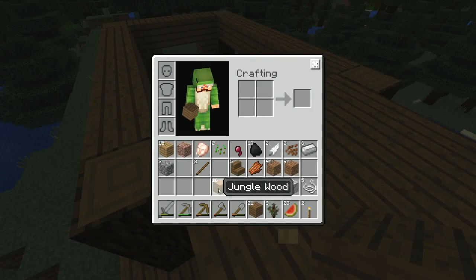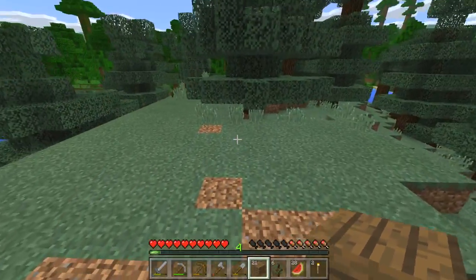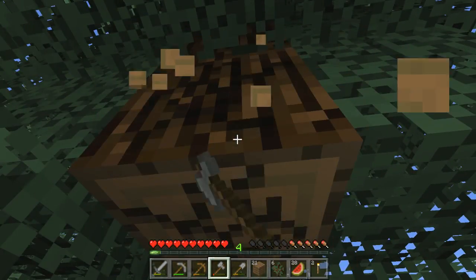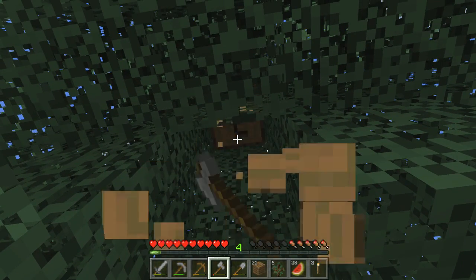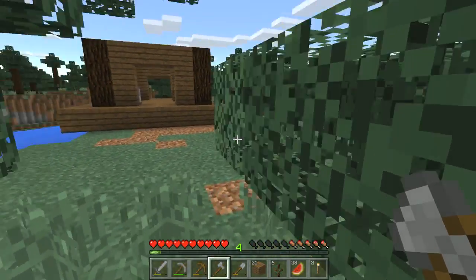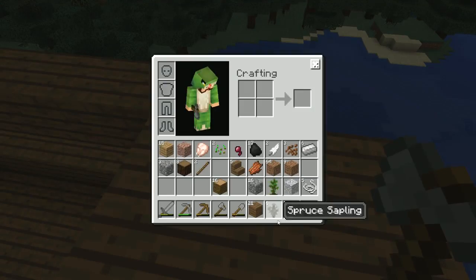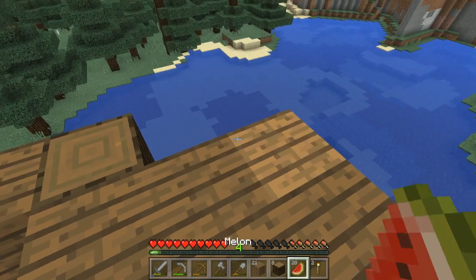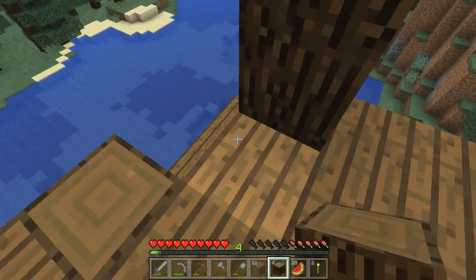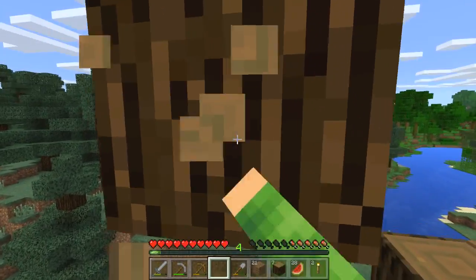We'll use some more — we've got jungle wood there. We'll get some more logs, we'll put them up there on the front, I reckon. That will work. Let's do that quickly. Grab these, get this whole tree up there. That's quite a tall tree, that one. Back up top, we'll put those on the ends here as well. Like that, I reckon. Should we go out full width? Let's go out full width. This music stopped. Oh, there goes our axe.